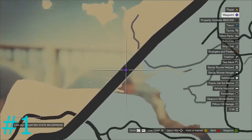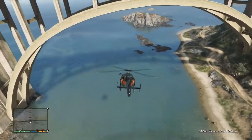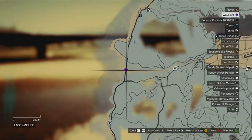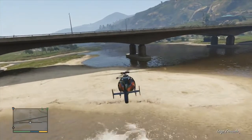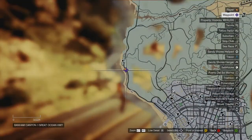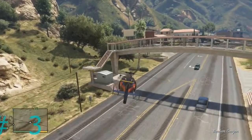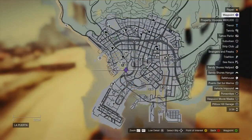Bridge number one is all the way up right below Paleto Bay, essentially right on top of the military base. You just fly from the mountains under the bridge to the ocean. Number two is on the other side of that military base — circle right around and go from the ocean back towards the mountain. Bridge number three is a little tricky; it's the second set of houses down towards the city, following that road from number two. It's a little arch that's kind of hard to find because there are multiple similar bridges in that area.